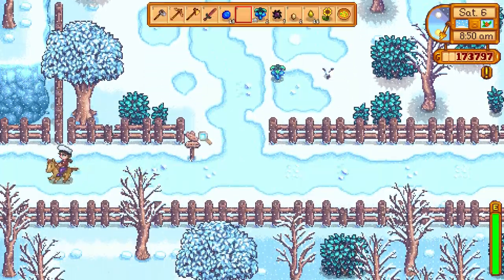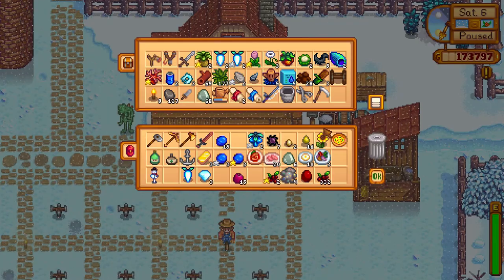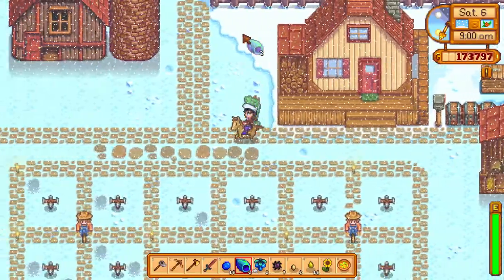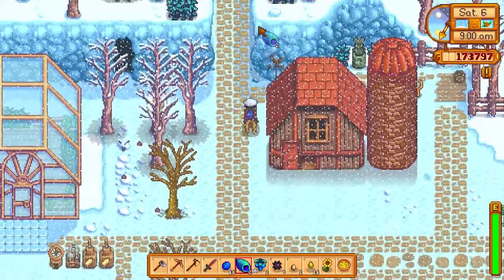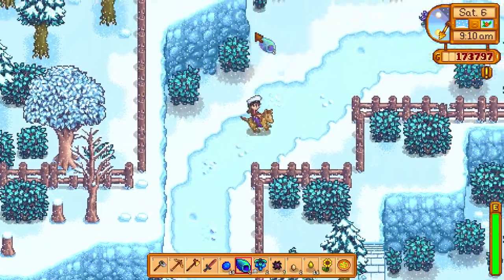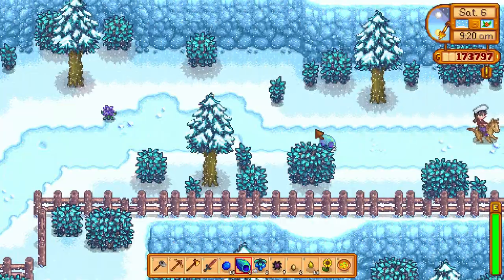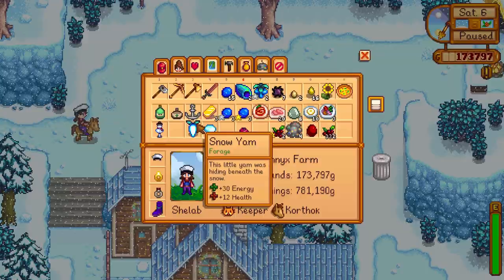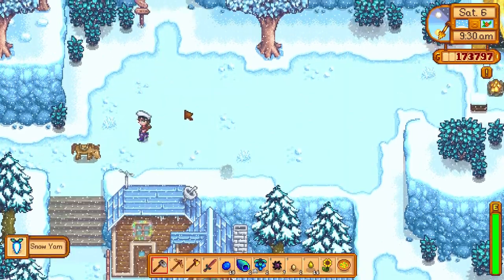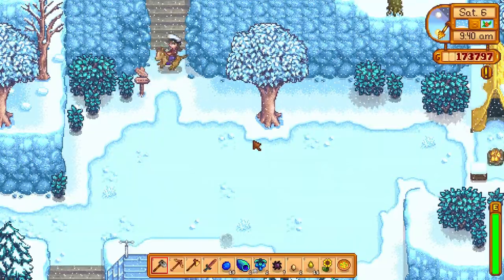Rainbow shell — got one of those! Come on Corthorne, we're on an adventure now. I was supposed to be buying apricot trees but hey, who cares. There's a crocus — Jas would like that, I'll come back for it. Why do these guys always turn up when I have a full inventory? Stupid wiggly worms. Why is it always a snow yam? Okay, train platform.